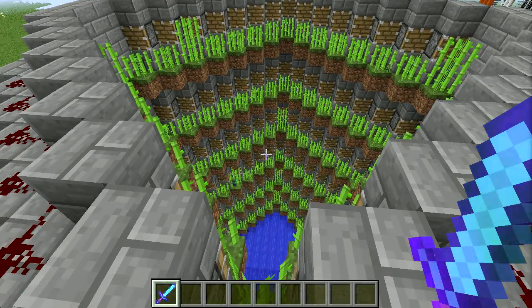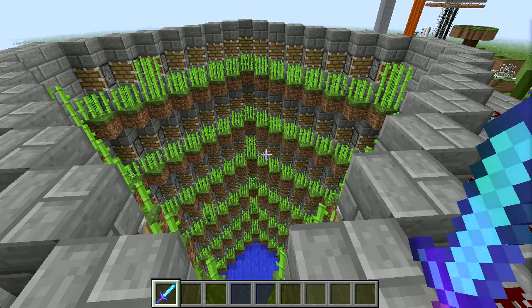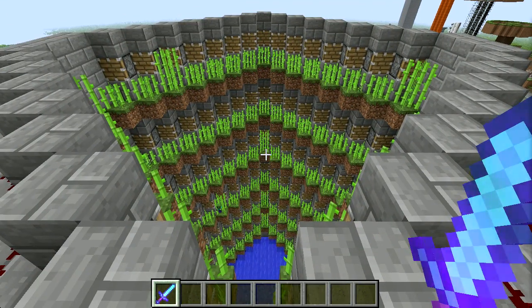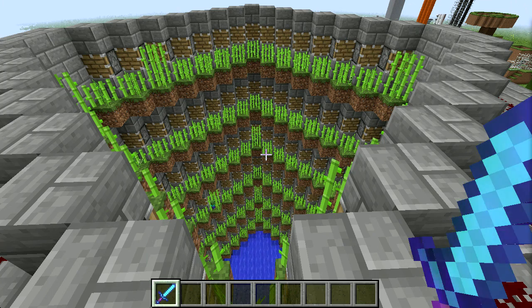Hello, this is Theron, welcome to Minecraft Maker. You're looking at a sugarcane farm in my creative world. I decided I wanted a sugarcane farm, so I started doing a little research and decided I liked the Mumbo Jumbo design — it seemed relatively straightforward and reasonably easy to build.